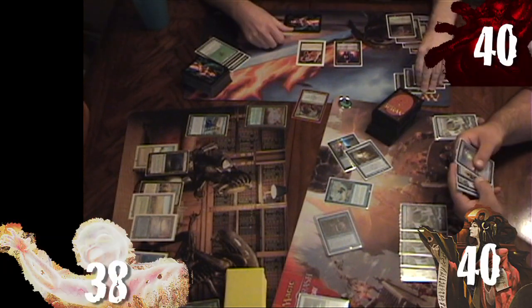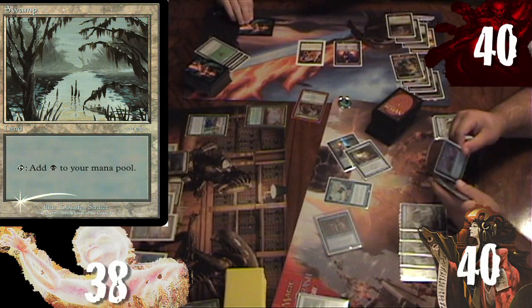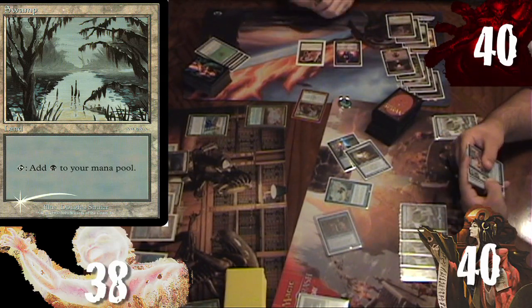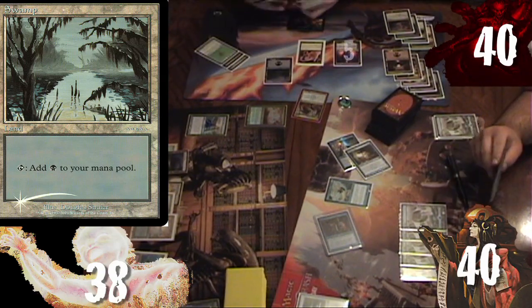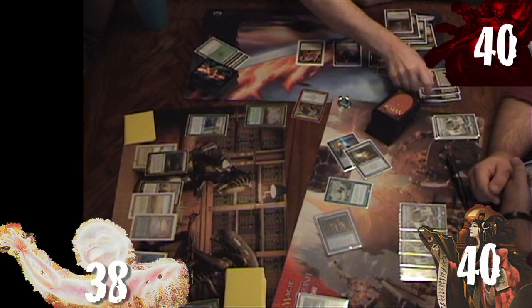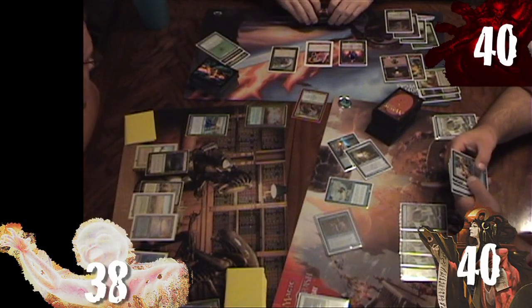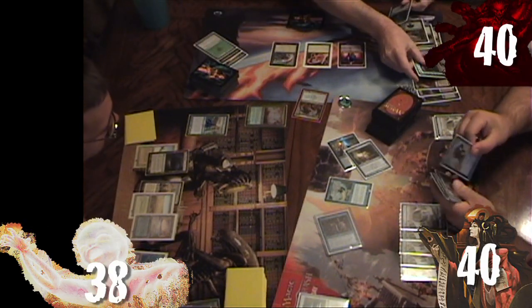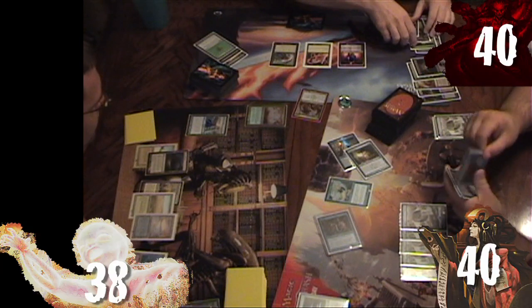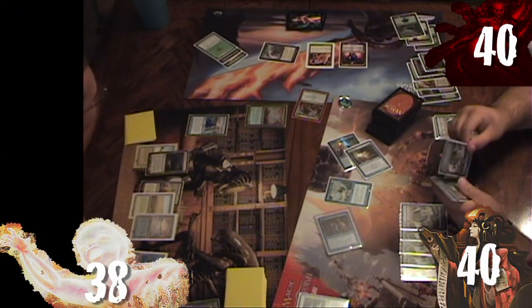Rob untaps, draws Swamp, plays it, pluses Liliana for another Swamp, then taps Cabal Coffers for nine mana to cast Planar Portal. When it resolves, he taps three additional mana to activate Planar Portal, searching up Mindslaver. He passes the turn.